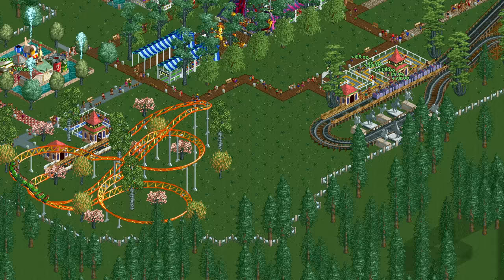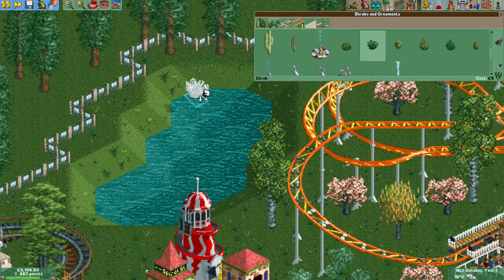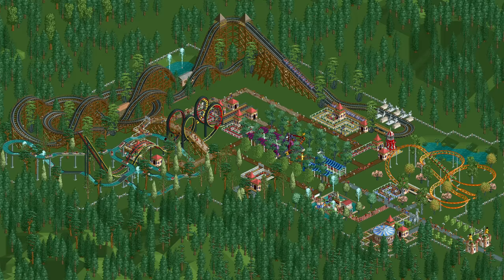Now there is only one empty bit of park left, which is between the junior and wooden coaster. Here I'm going to build one more iconic ride in the form of a spiral slide before finishing the park by adding a nice little pond with some bushes lining the shore. And that is the park: 3 roller coasters, 3 gentle rides, 2 thrill rides, 1 water ride and 6 stalls.